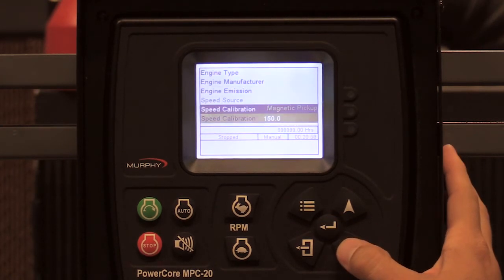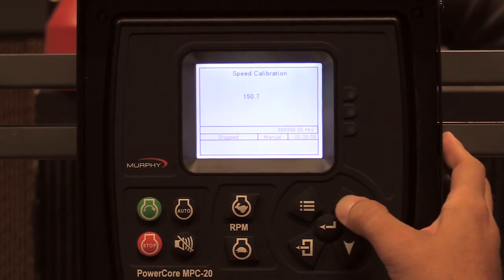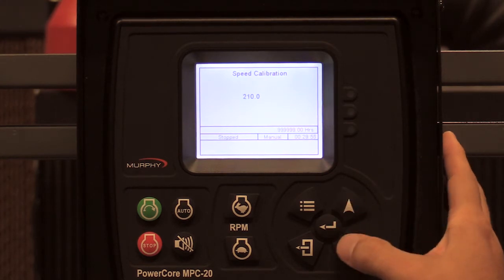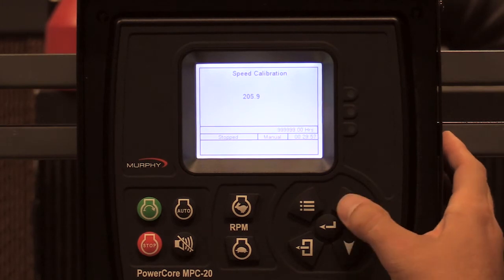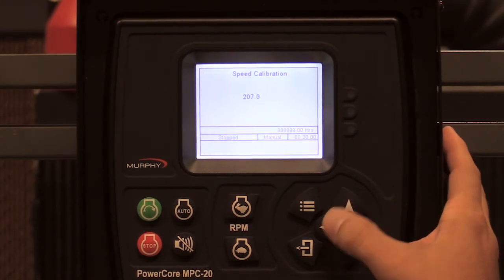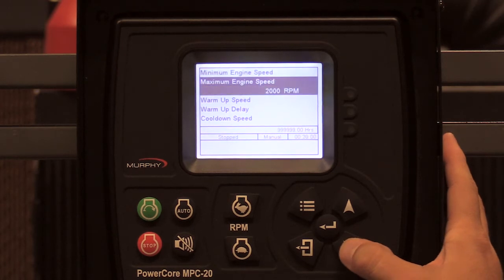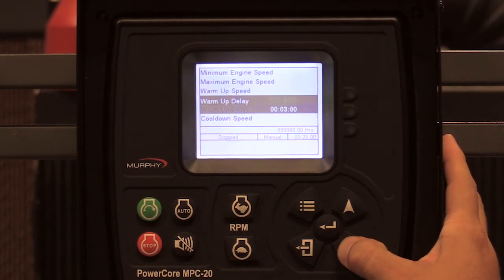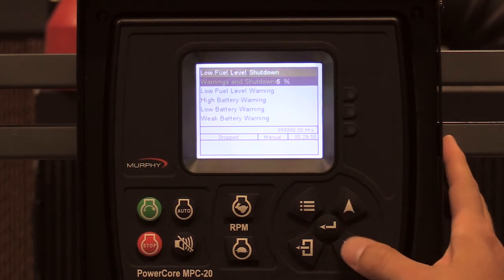For speed calibration on the simulator, I want 207 teeth as the flywheel. Minimum engine speed is 700 RPM, which is fine, and maximum is 2000 RPM. Warm-up and cooldown settings are fine.